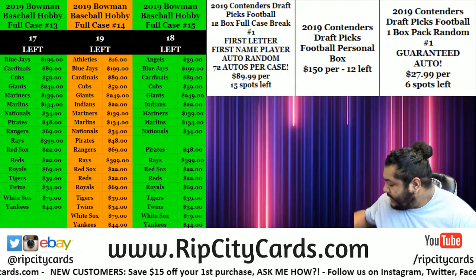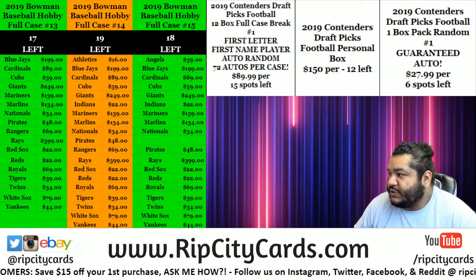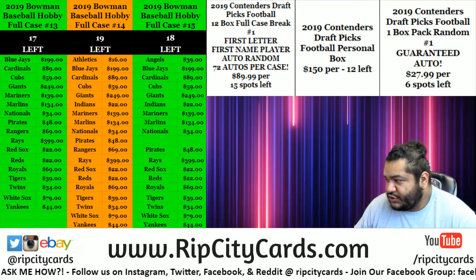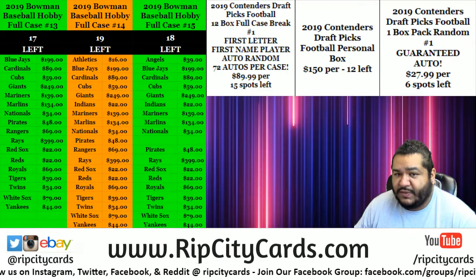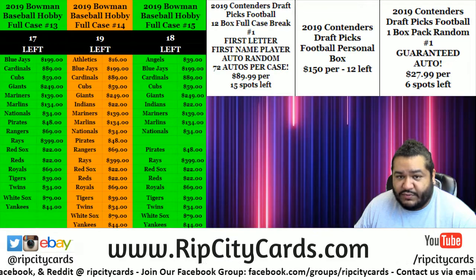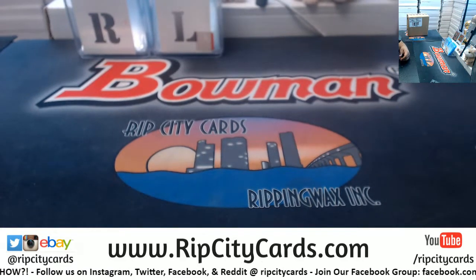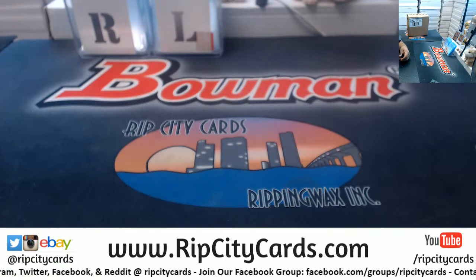What's up everybody, this is your boy Carver Moses. Let's go ahead and get a little break going here. We have 2019 Contenders Draft Picks football, one box pack random. The way that works — everyone's gonna get a random pack and you get to keep your pack. There is an autograph inside each pack. This is the first one I'm breaking, so let's see what we got.